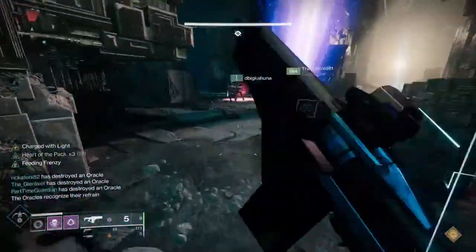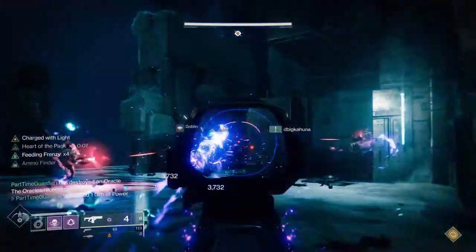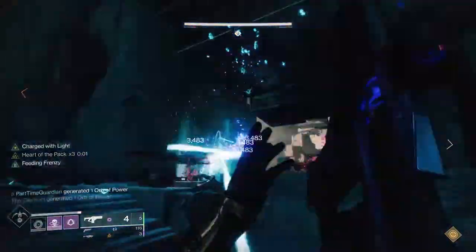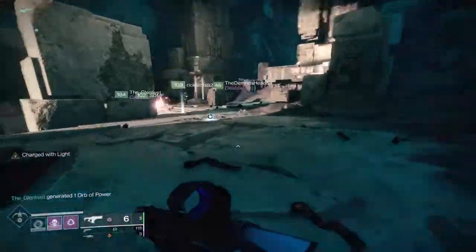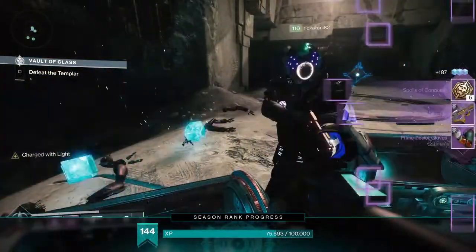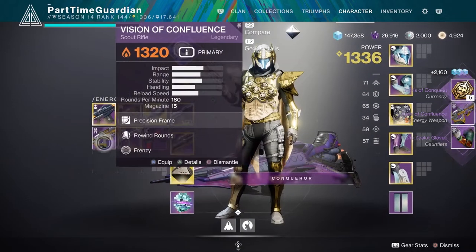If you get through all of that and reach your hard cap, that will prepare you for getting into your pinnacle activities. The pinnacle cap is where you want to look at next — that's 1330 for this season, and it's also another entry point for even higher level activities. Pinnacle rewards are all over the system, just like powerful rewards. You can get those from clan XP — when you get enough clan XP, you'll get one of those from Hawthorne.